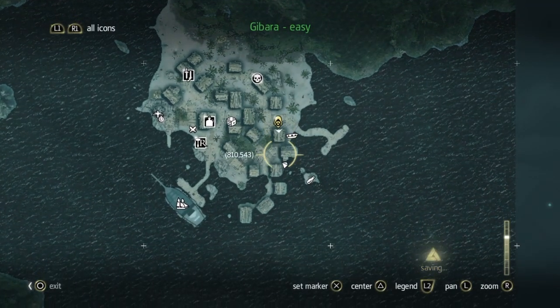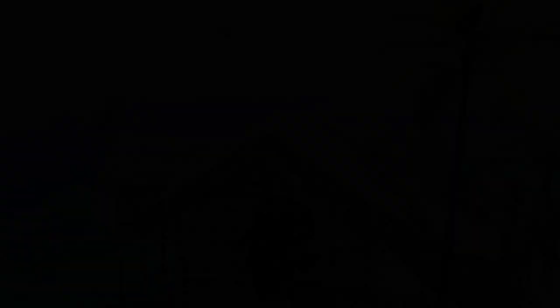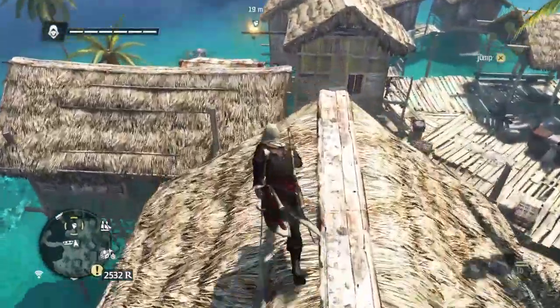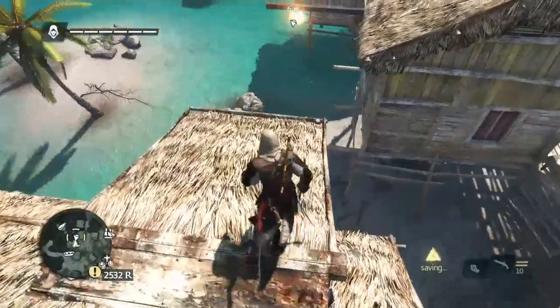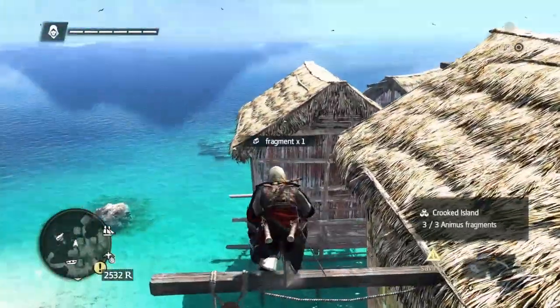And the last one is just a little bit further down along the buildings. So run and carry on across the wire, jump to this building. And there you'll see it there between a building and a post. You just jump over it. And that's it.